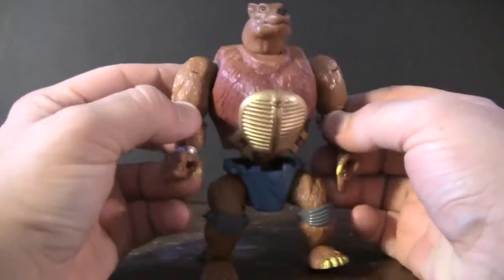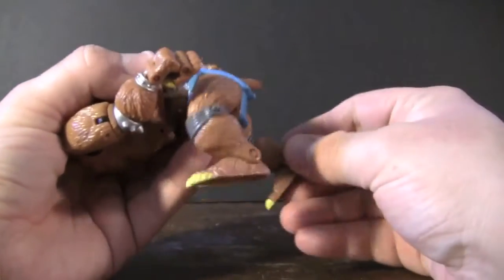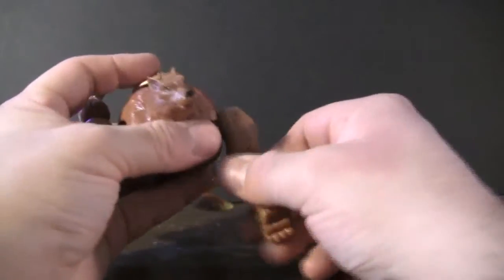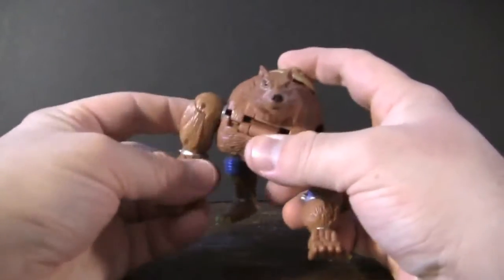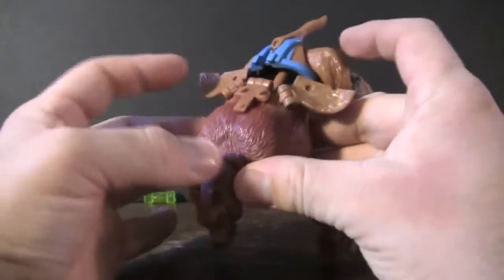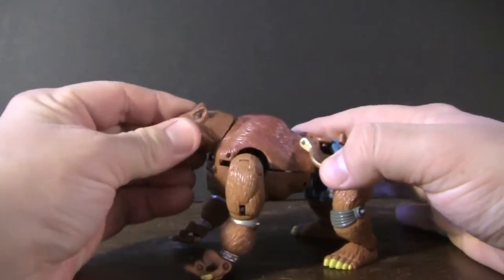You move his head around like this, then twist his legs around so that they now form his hind legs, and snap his tail back into this little area right here. Move his hands around, move his paws forward. Then you take his little chest plate and fold that over because that forms the fur of his sides, then take this little part and snap it right in back there — that keeps his legs from coming up too close. And that's pretty much him in his wolf form.